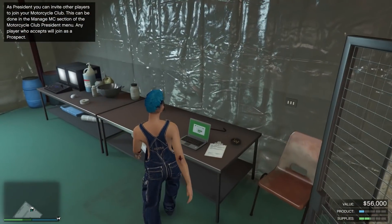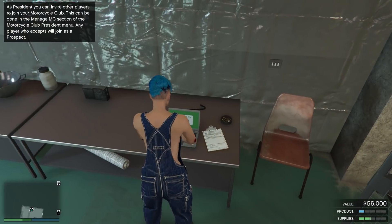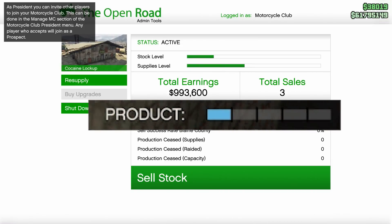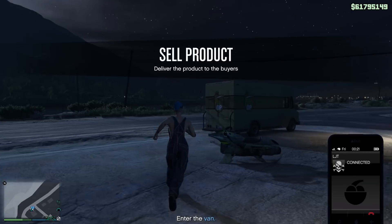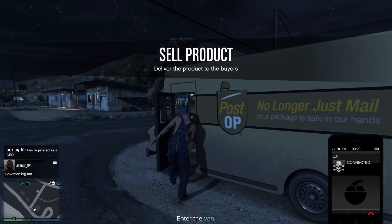The Motorcycle Club and all the businesses are discounted 50%, so if you don't have one, buy it. The first one you should buy is the Cocaine Lockup. The perfect time to sell is when it's one bubble filled — if you wait too long you'll have two sell vehicles, and you don't want that. You want only one sell vehicle if you're intending to do this solo.